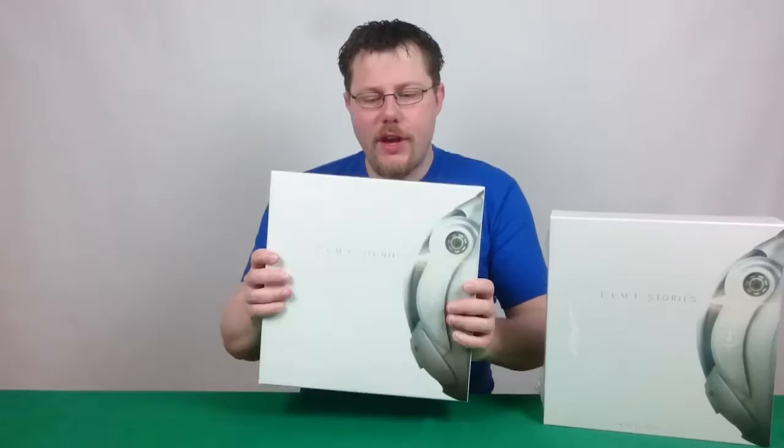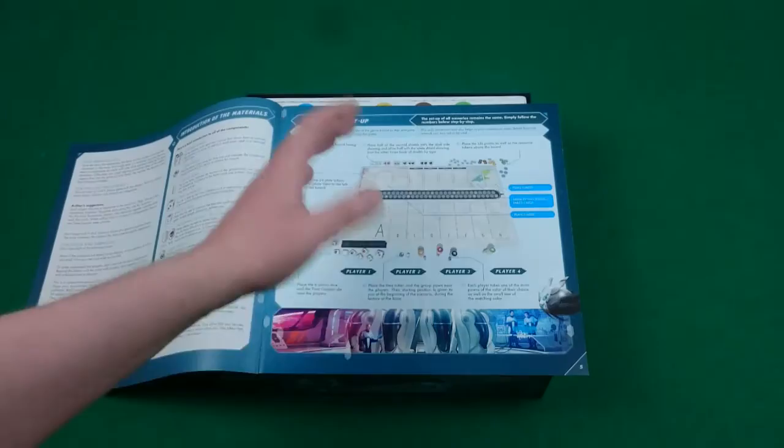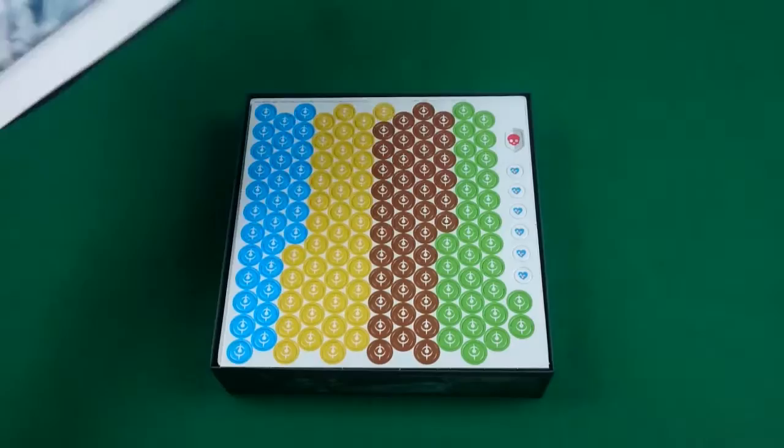So let's get the box open and see what's inside. We have the large rulebook here, with nice pictures explaining the time travel agency theme, nice clear diagrams, and a list of everything that's included. I'm not going to go through the whole thing but that's the rulebook.